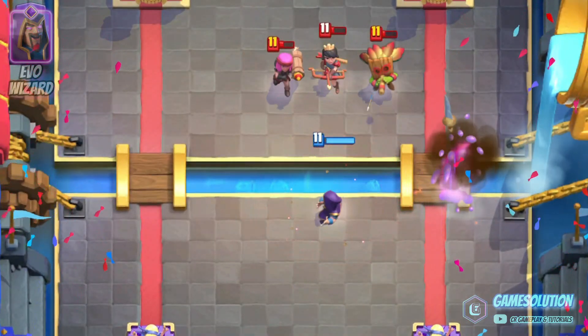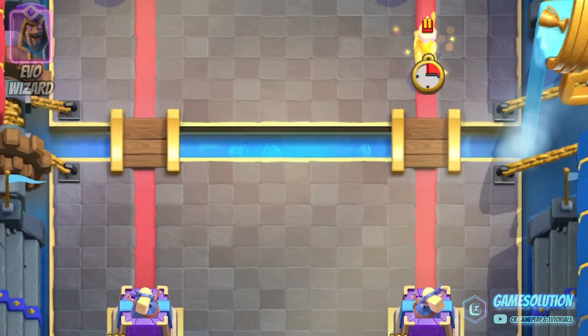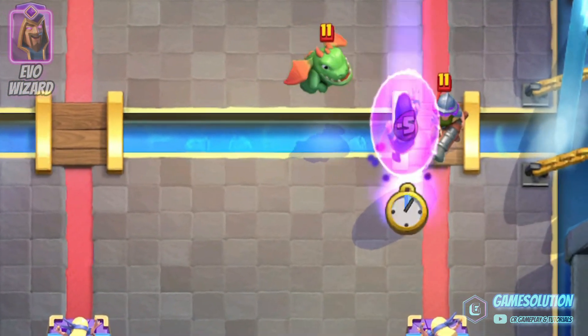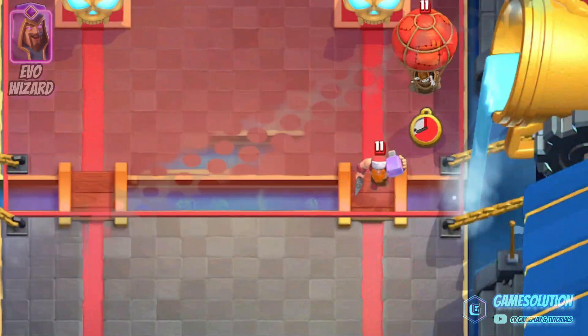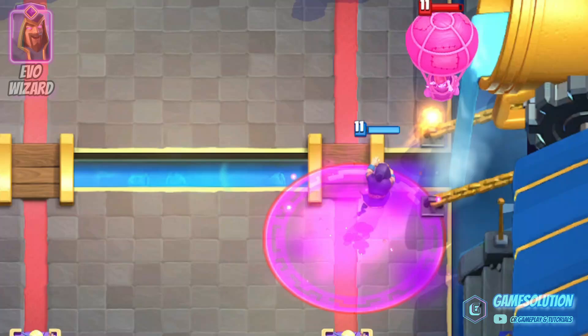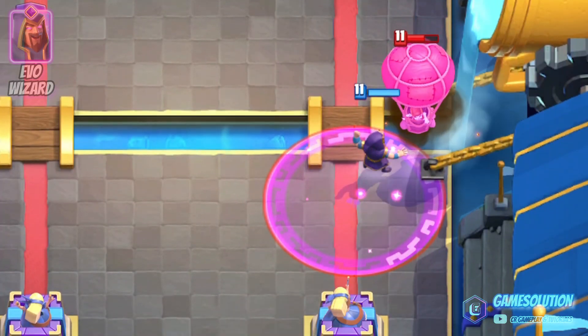They will suffer some damage and a knockback, because another feature is the ability to knockback troops that are vulnerable to it. If those troops are within a 3-tile range, they will endure a 3-tile knockback. Because of this feature, the Evolved Wizard is a perfect card against the Lumballoon attack. The combo gets countered and you still have a full health wizard.